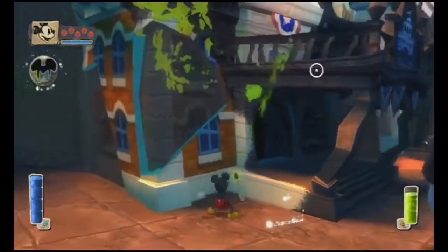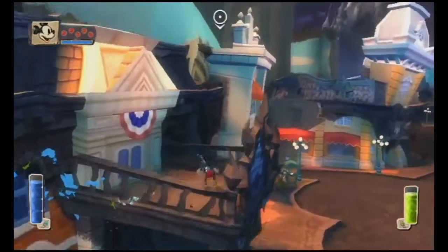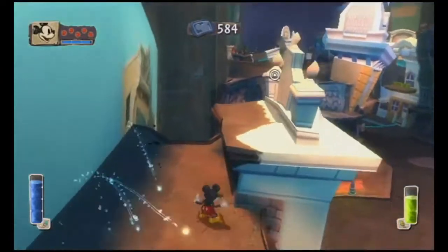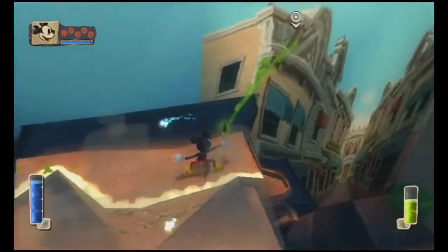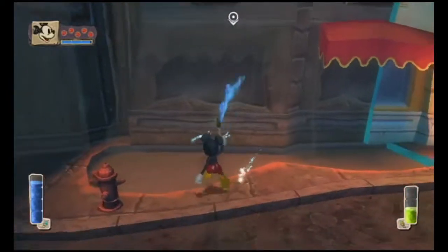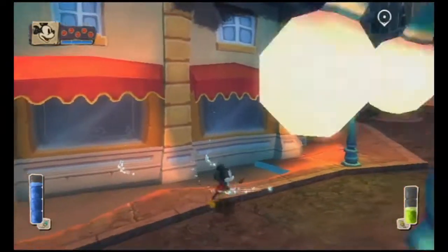You can hold it upright if you don't know where to go next. Yeah, that can help. We got the pets, right? Yeah, there are a lot of secrets here, so we're just going to thinner everything right now. Spinning a lot helps because it'll negate fall damage.